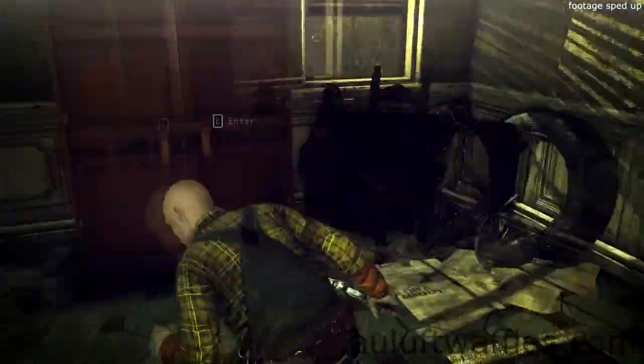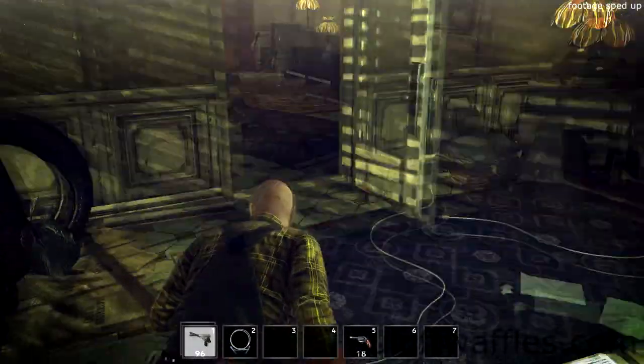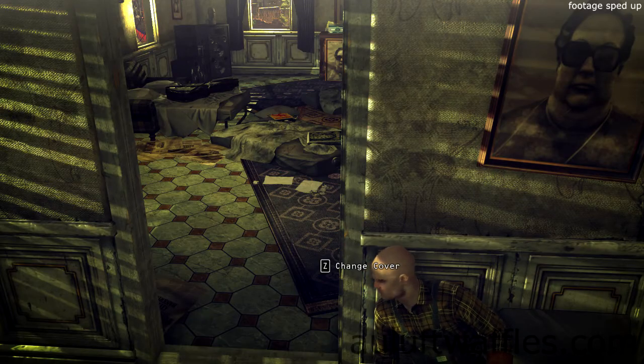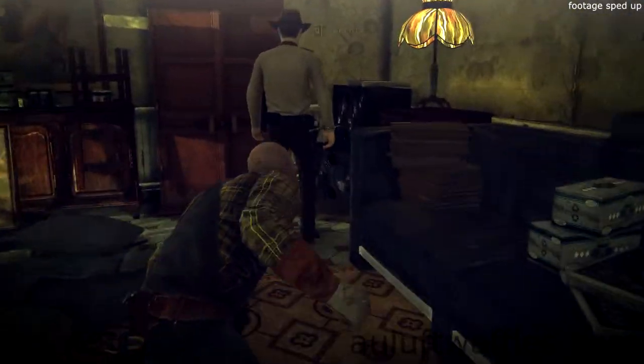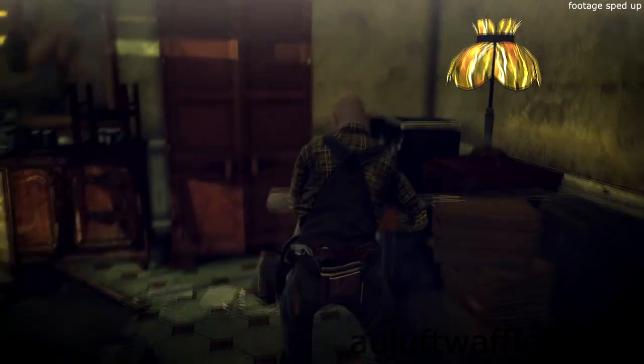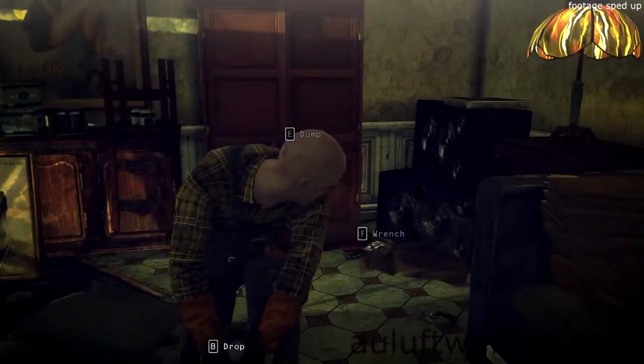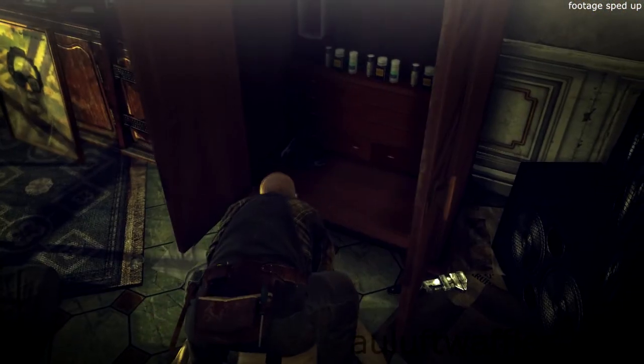When you are in the room, sneak to the next room and throw the wrench back into the room you got into through the window, near the cabinet. Take cover on the wall to the right of the door. When you can hear a door open in the next room, wait for a few more seconds, then get out of cover and sneak back into the room you threw the wrench into. Sneak up on the police officer and garrote him. Hide the body in the cabinet nearby and pick up the wrench again.